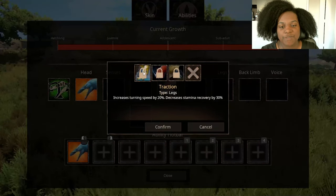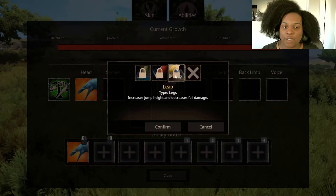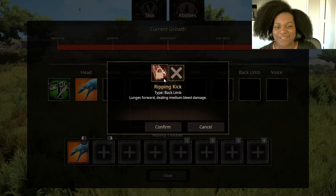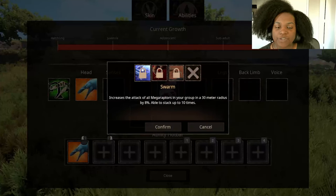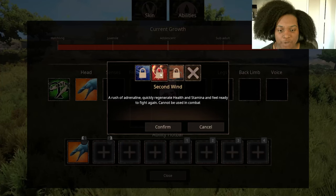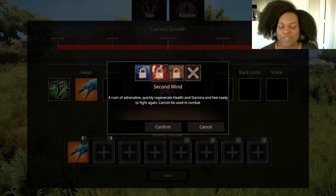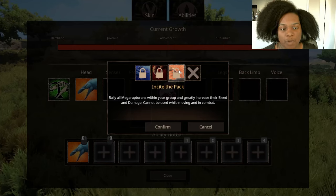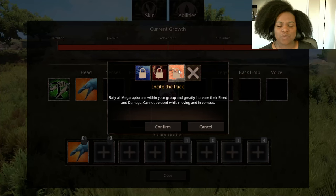For legs: Traction increases turning speed by 20% but decreases stamina recovery by 30%; Long Distance Runner reduces running stamina by 15%; Leap increases jump height and decreases fall damage. For back limb: Ripping Kick lunges forward dealing medium bleed damage, kind of like Concavenator or Cerato. For voice: Swarm increases attack of all Megaraptors in your group in a 30-meter radius by 8%, stackable up to 10 times — that's an 80% damage increase. Second Wind regenerates health and stamina quickly but cannot be used in combat. Incite the Pack rallies all Megaraptors and greatly increases their bleed and damage, but cannot be used while moving or in combat — so it's a pre-battle buff.